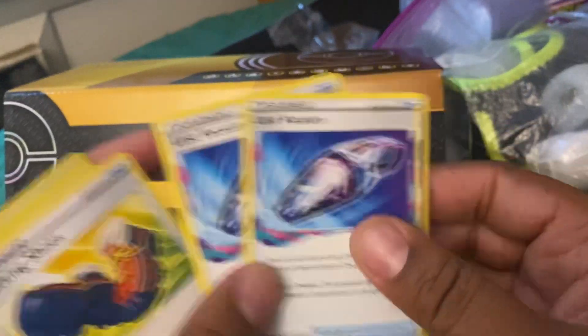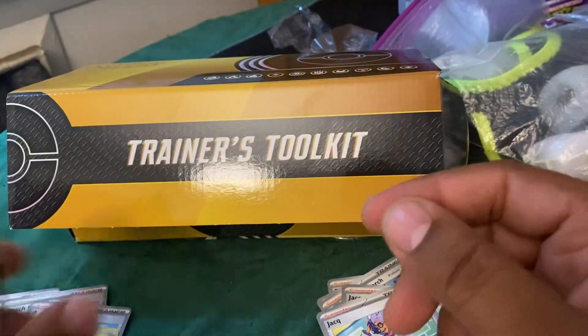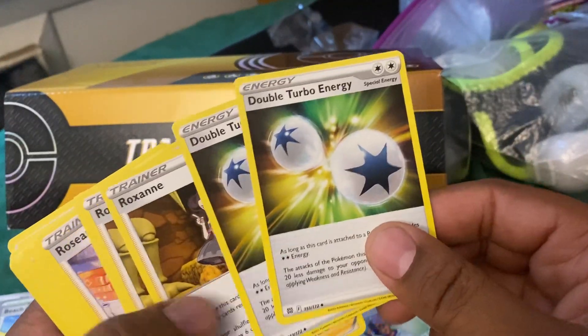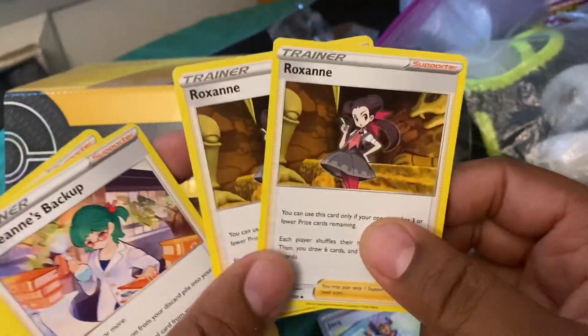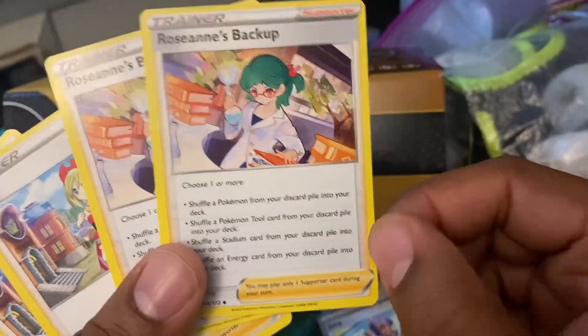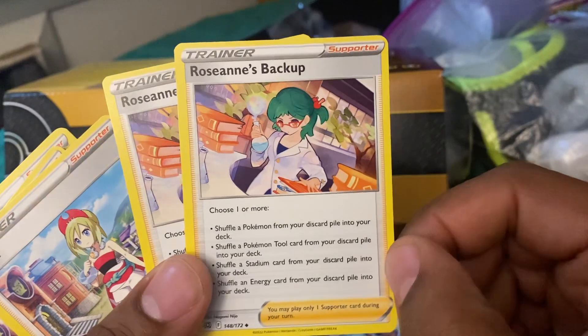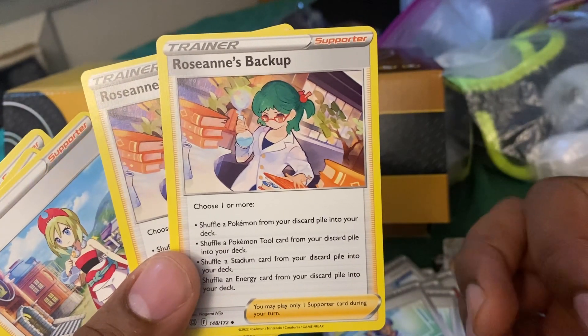Lost Vacuum is good in Mew. Trekking Shoes - yep, and a lot of fighting decks. Double Turbo - obviously that's an attacker for Mew. Roxanne - yep, that gets played a lot. This card does not get played a lot. I love this card - I play this in my Mew, I play a one-of in my Mew.